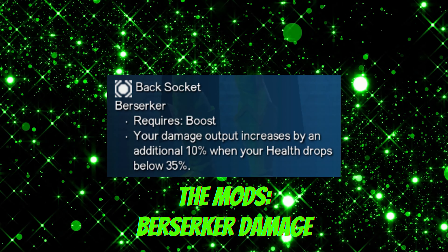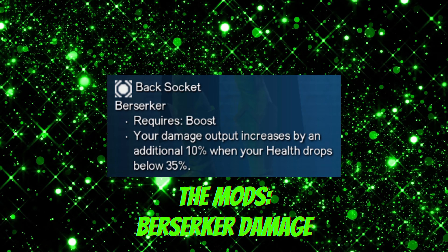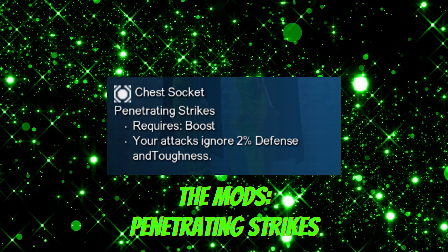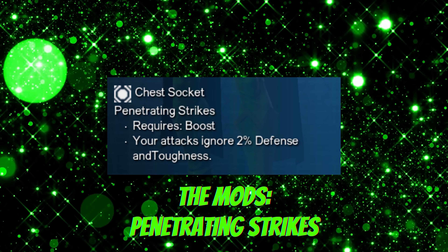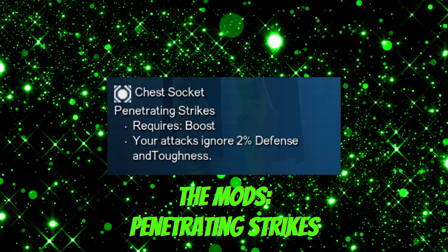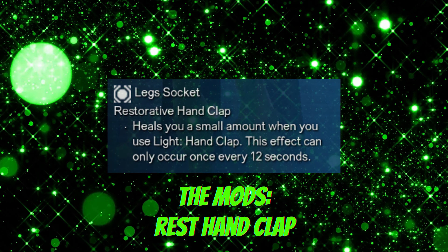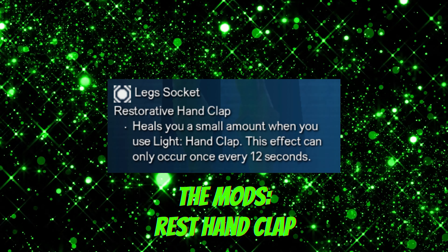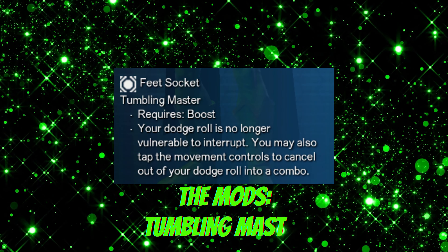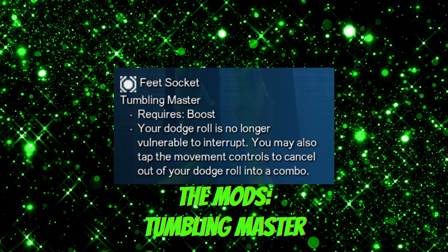In our back, we're going with berserker damage, as we don't have any cooldown issues that need to be addressed with the power, and that means extra damage when the situation calls for it. In our chest, we're going penetrating strikes for the NPC defense reduction that it gives us. We did cross a line some years ago when the boosted damage from core strength is overrun by the damage reduction of penetrating strikes. So if you haven't made that switch yet, get it done — it's time and it's a necessity. In our legs, we're going restorative hand clap. This one is used in the single target set, so extra health is great, and we actually get to help our healers out. In our feet, we're going tumbling master to keep us out of trouble with all of the environmental damage that happens in today's content, and this really helps out when you need to pick someone up quick.